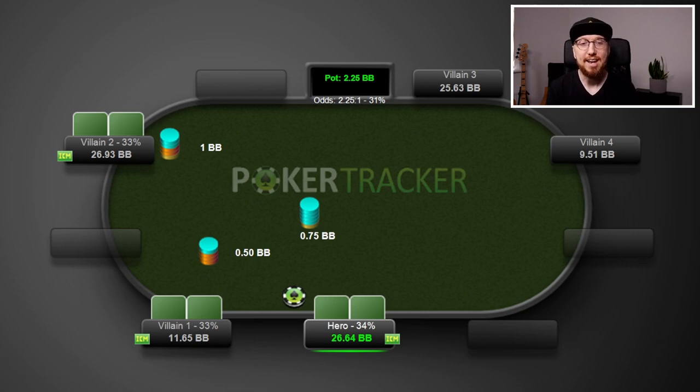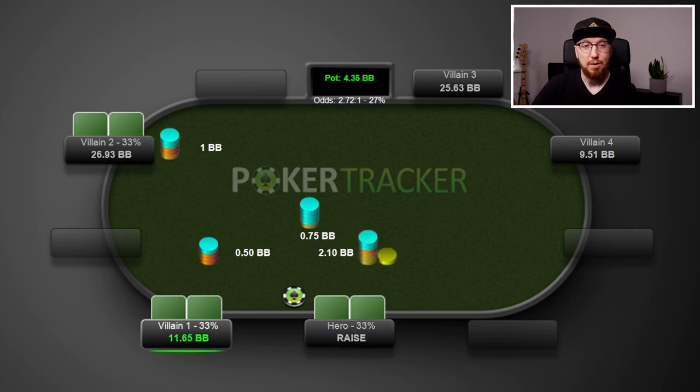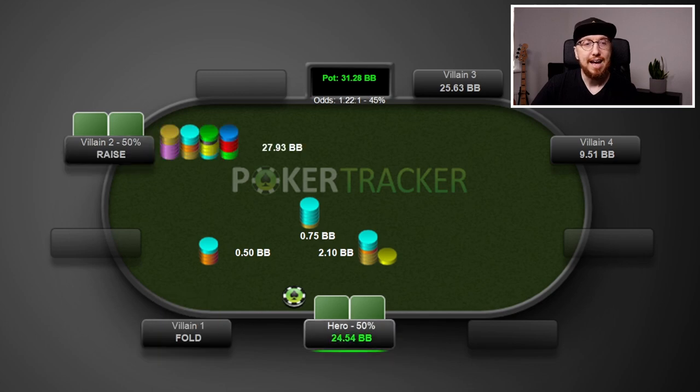We don't just want to run it and say, okay, is this hand a call? Is it a fold? What do we do with our exact hand? We want to learn more about the spot, more about the range and the strategy. So I definitely recommend hiding the hold cards in this spot.